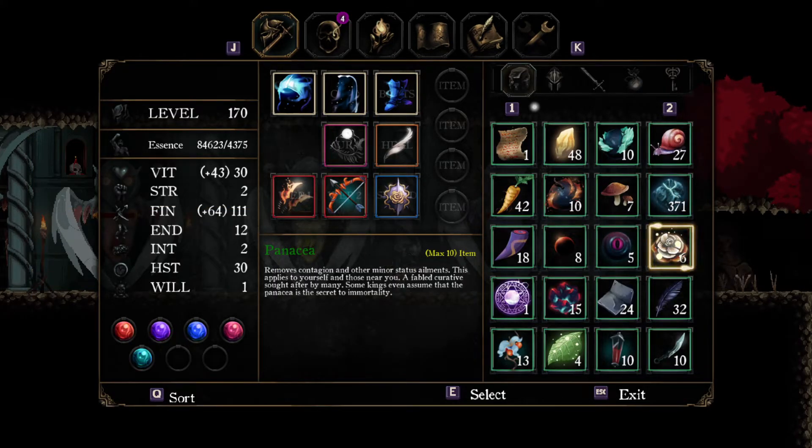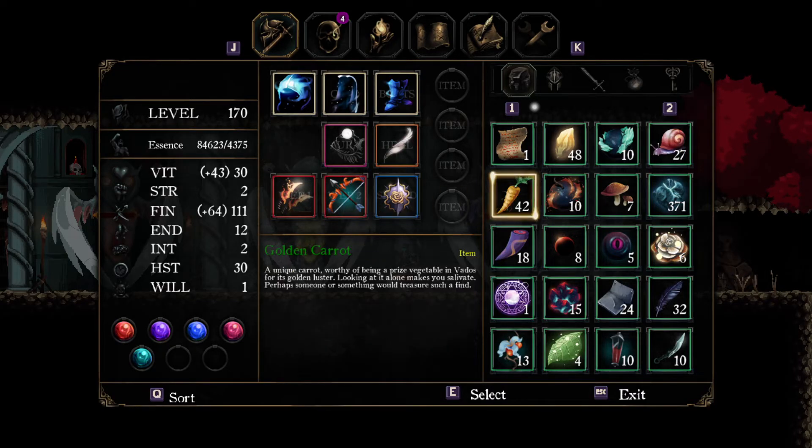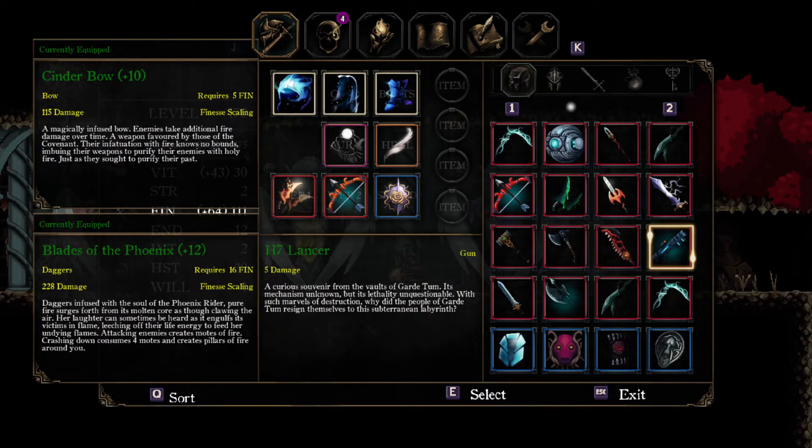Unfortunately for Finesse builds, as far as I know, there is no way to actually get a dark damage weapon for them, so you do need to use Dark Empowerment Sigils. But you do at least get access to Blades of the Phoenix — to get this, you need to have defeated the Phoenix Rider. And like I said, you can just use the H7 Lancer for the lightning crystal.